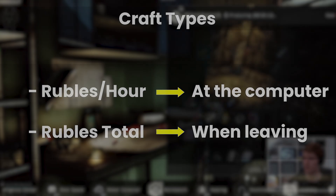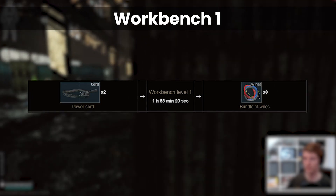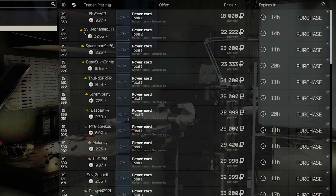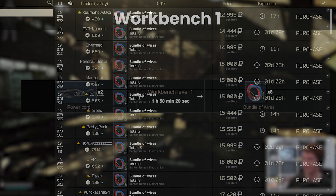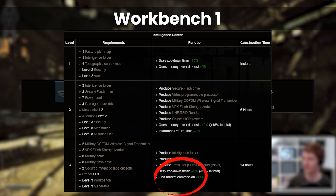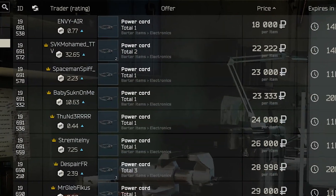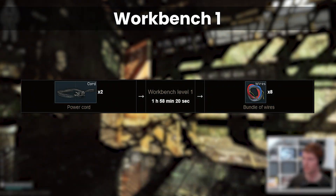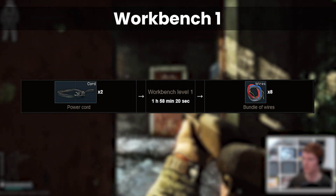At level 1 my favourite craft is power cords to wires. This has been a staple of workbench profits for a few patches now and makes good consistent money. If you can snag the power cords for 35k each and sell the wires for 18,500 this makes 51k after fees. We'll be assuming for the whole video that you don't have Intel 3 for the flea market fee reduction, so if you do you'll be making even more. Wires are great because if you bulk buy the cords you can regularly get them for under 30k at the right time. The market moves around a lot on these so it can be useful to buy up to 10 or so when they're cheap to keep crafting even when prices go up a bit.